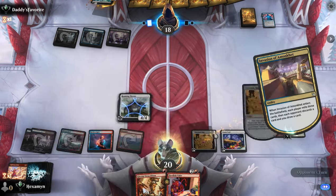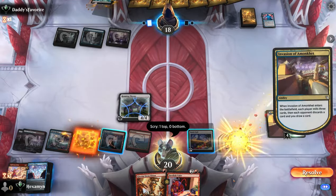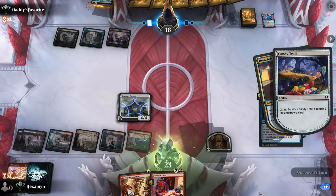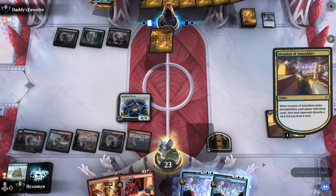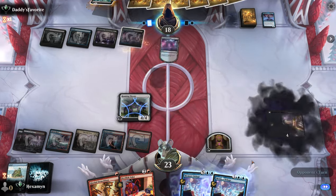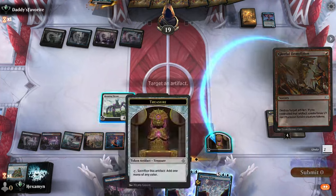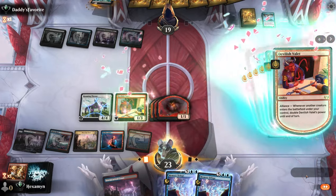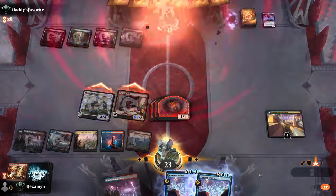Opponent plays a tap land, and I think this is a green light for our combo. We'll play the Valet, play our Demolition, target our Treasure, and that will boost our Devilish Valet — doubling it six times up to 64 power. We attack our opponent for 68 damage for a great win against the Mill deck.